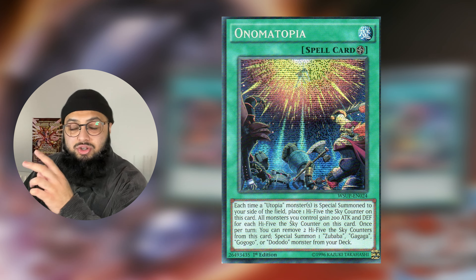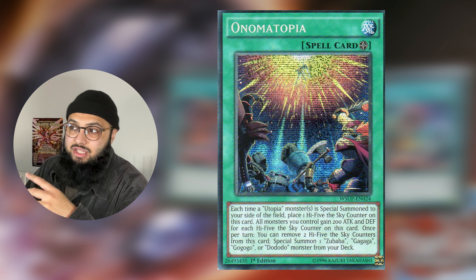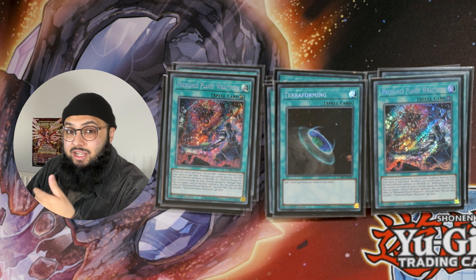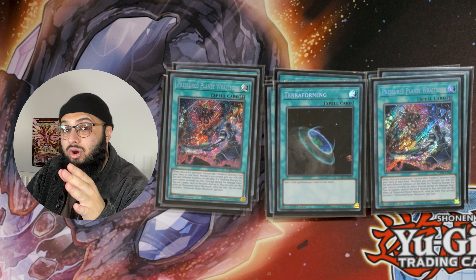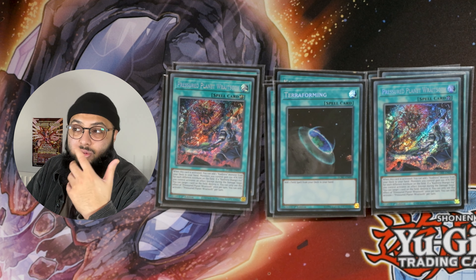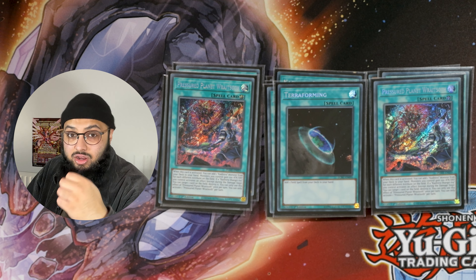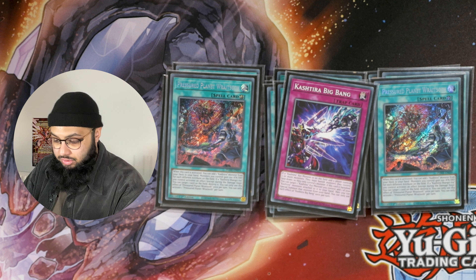This is basically your Kashtira Unicorn — you want to run max copies. Speaking of Kashtira Unicorn, we have a seventh one because we're running Infernoble. I really want to run the Utopia field spell, but in this deck we want it to be as competitive as possible. The field spell does a really good job, and with Shangri-La you can bring out a monster from the deck in the standby phase. The field spell triggers to pop a card on the field — you can even pop your own Dragon Ogre once all materials are gone. That frees up your board to summon more Kashtiras. Maybe your Big Bang was banished for Arise Heart and triggers to bring out Fenrir under one of the materials.